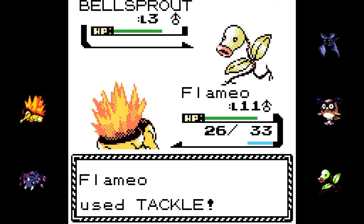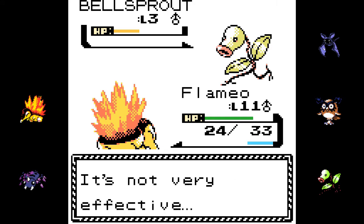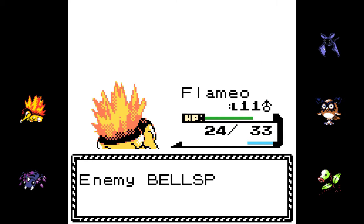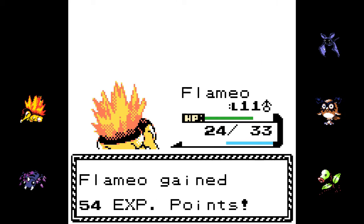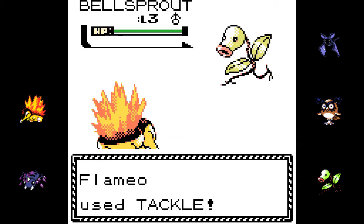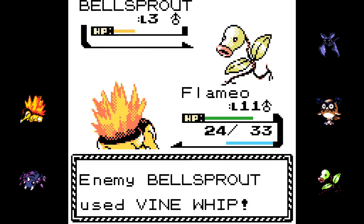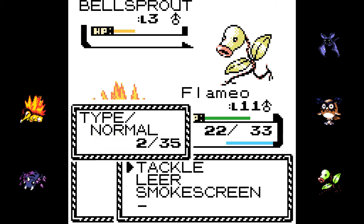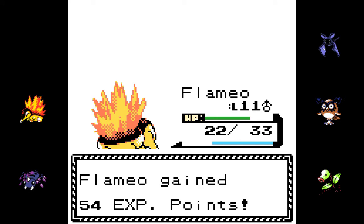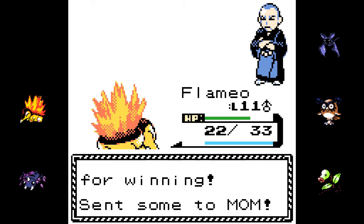But before we get to the Bell Tower, we gotta conquer the Sprout Tower. In HeartGold and SoulSilver, you're actually not able to challenge the Violet Gym until you complete the Sprout Tower. Progression-wise, I think that's how I'd prefer to do it — get a few more levels in before you go up against the first boss. But it is kind of annoying that it takes away that small choice.